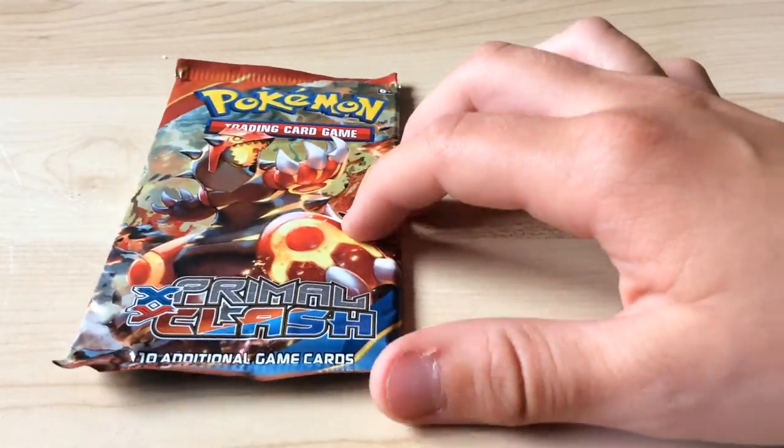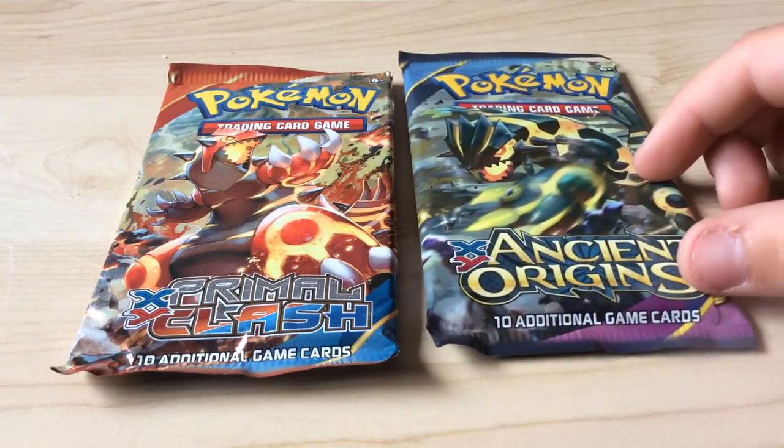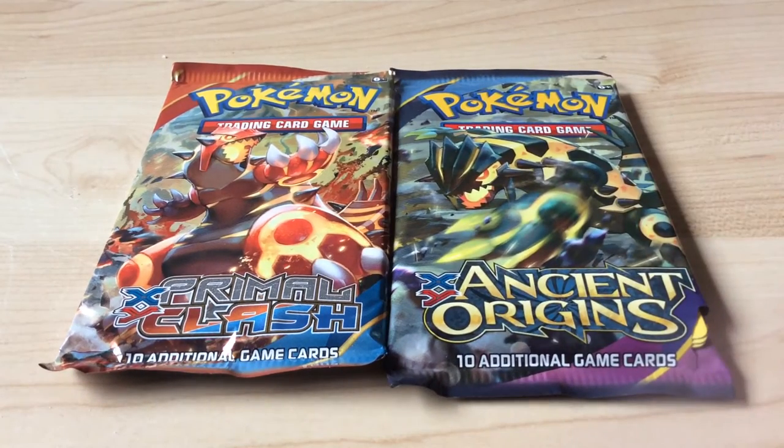Hey guys, it's JVCKiden and today I'm opening some Pokemon packs. There's one — they look giant in the camera for some reason, I have no idea. And there's the other one. For some reason they both have Groudon on them, or maybe I just like Groudon.